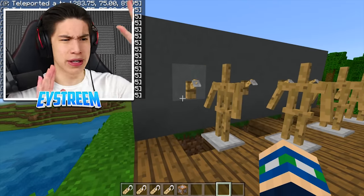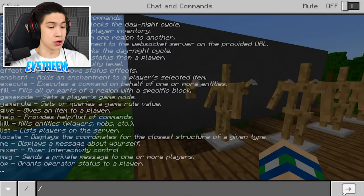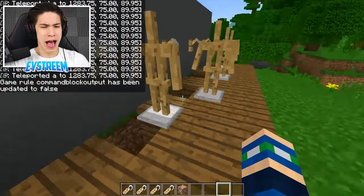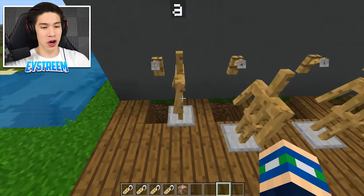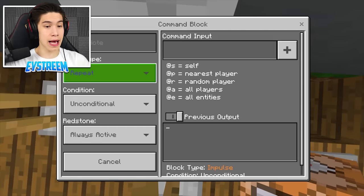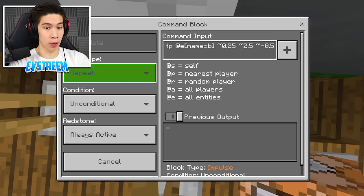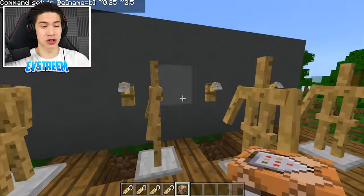You may notice in the top left-hand corner there's a ton of text saying 'teleported A to these coordinates.' To get rid of that, type /gamerule commandBlockOutput false and hit enter — give it a few seconds and that annoying text will stop appearing. Now you have to do the exact same thing for the other three armor stands. Place a command block in each hole, set it to Repeat and Always Active, and use the same TP command but change the name: for the second one, it's tp @e[name=B] ~0.25 ~2.5 ~-0.55.